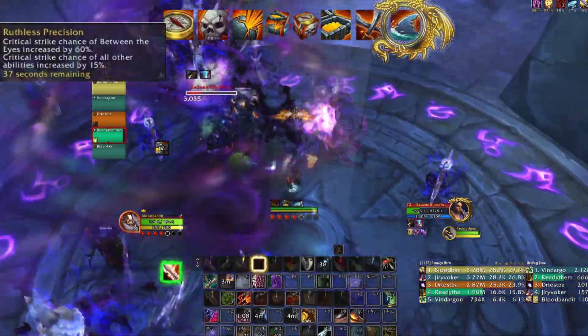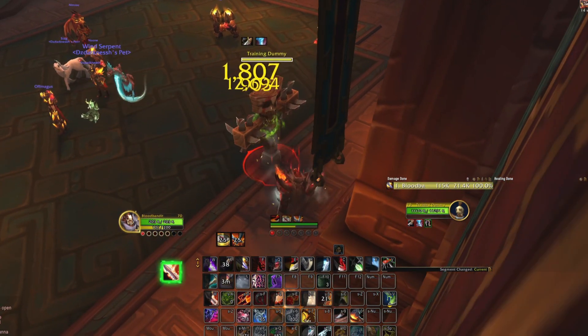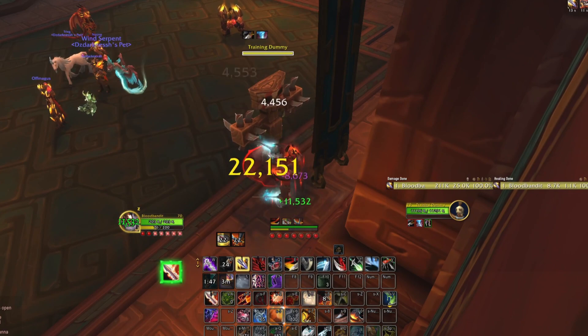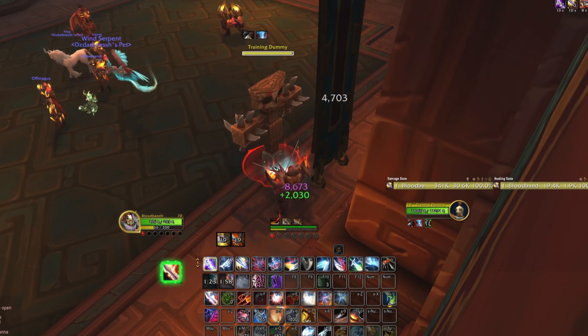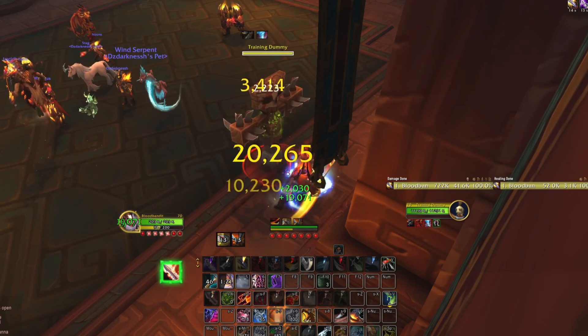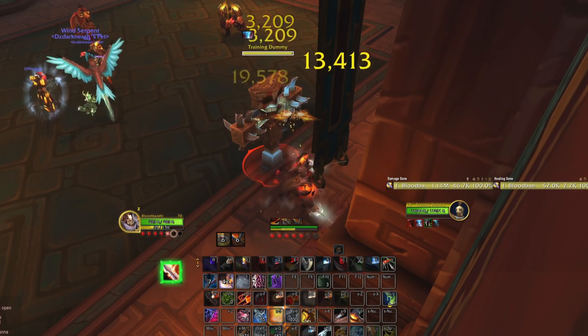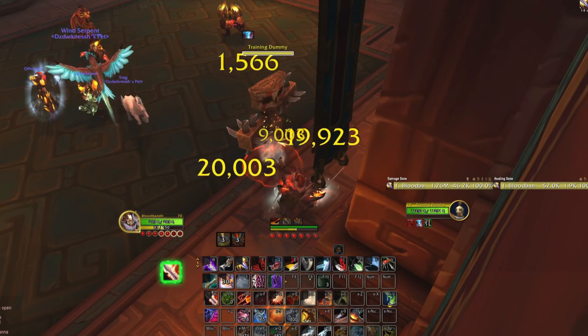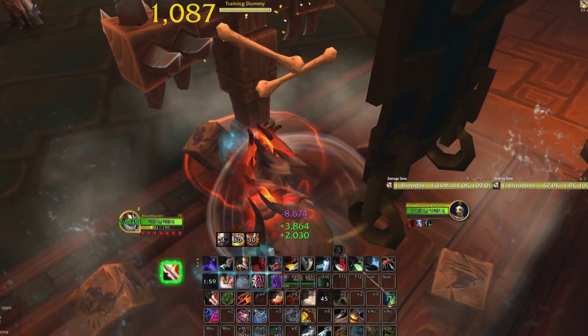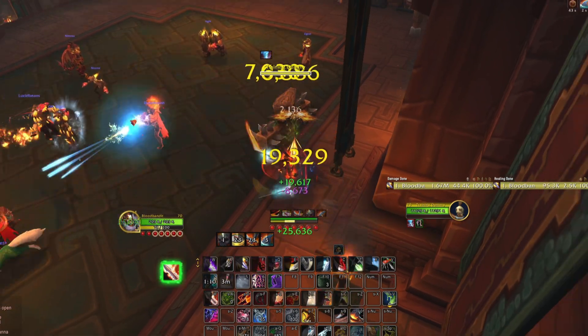Check out how fast we get these abilities to cool down. Dreadblades will come off cooldown 20 seconds after it's cast here. Adrenaline Rush will come back after 32 seconds. Adrenaline Rush is a 20-second buff and Dreadblades is active for 10 seconds, meaning you can have tons of uptime with both of these. Also, look at how quickly the combo points fill up throughout the demonstration. So while everyone else is trying to figure out where and when to use their cooldowns, you can just keep rolling the bones and keep using yours whenever you feel like it. Let's speed this up so you don't have to suffer through the whole demonstration.